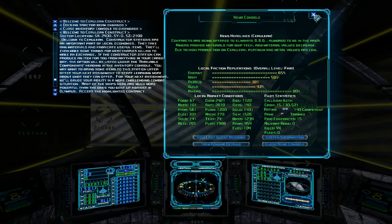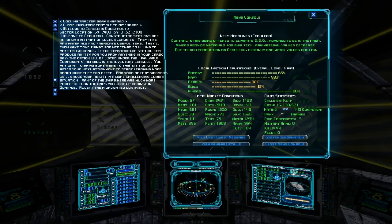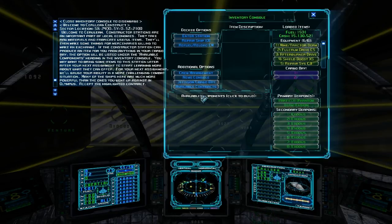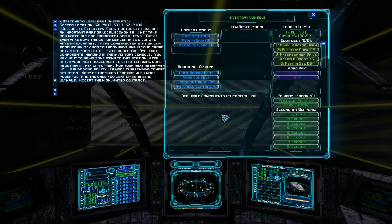We're sitting right now in a construction station. Rather than having components that you can purchase, you can bring raw components to these stations and they can construct components for you. I don't have anything in my cargo bay right now to demonstrate, but it's a pretty neat little feature, so keep your eyes open for stuff like that.